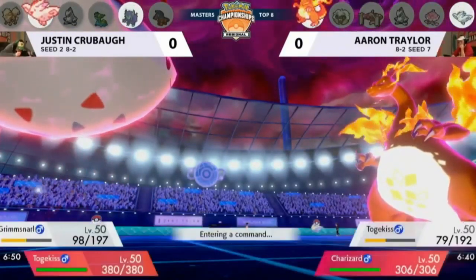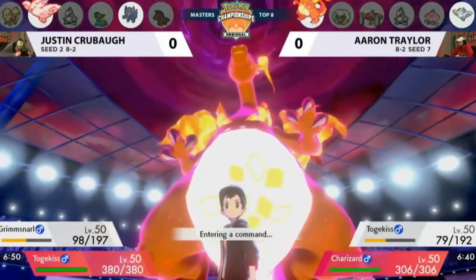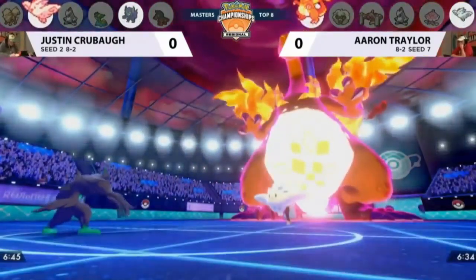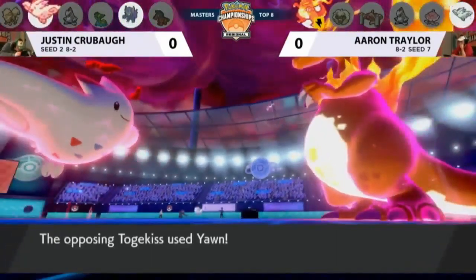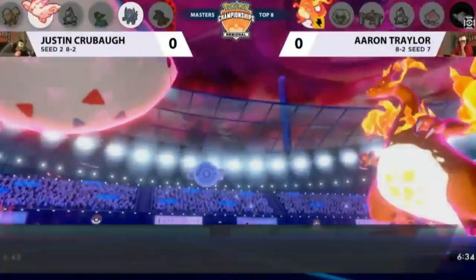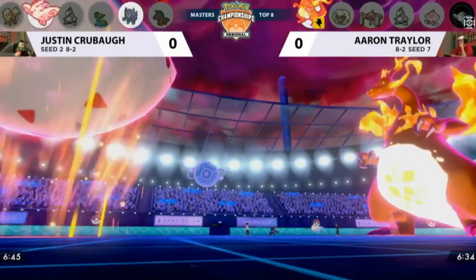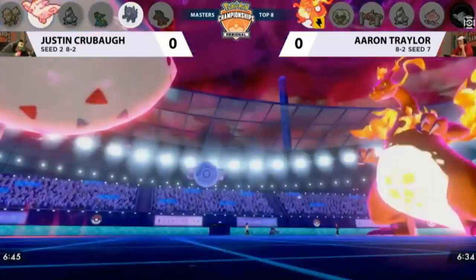We were talking before the game about Trick Room and Tailwinds, but Max Airstream is definitely one of the more popular Max moves because of that boost to speed. Grimmsnarl going for a Thunder Wave that will paralyze the Gigantamax Charizard. But Togekiss going for a Yawn, which might put Justin's Togekiss to sleep. A Max Airstream is enough to finish off Aaron's Togekiss. Charizard is now moving last — that change to how Thunder Wave operates is really nice, though if it can attack through paralysis, this could be a fairly neutral turn.